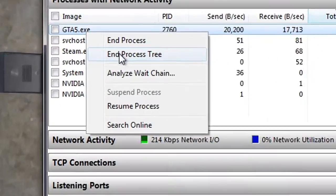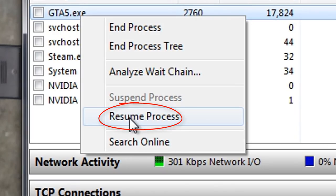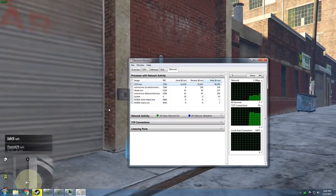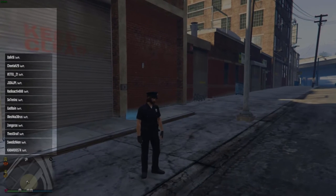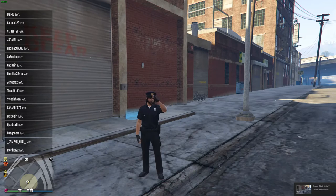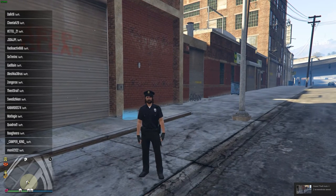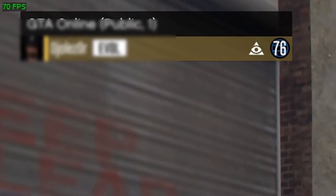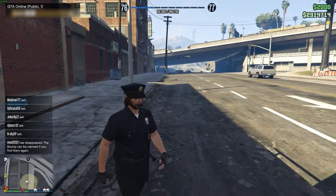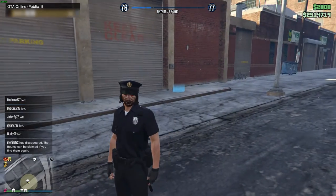After a few seconds, right click on GTA 5 and click resume process. Easy. All players left and you are done now. You can play import, export and cargo missions now. As you can see I am alone in the session.